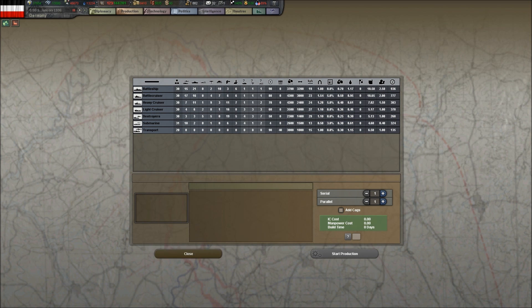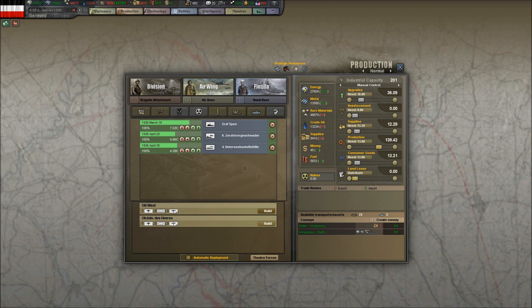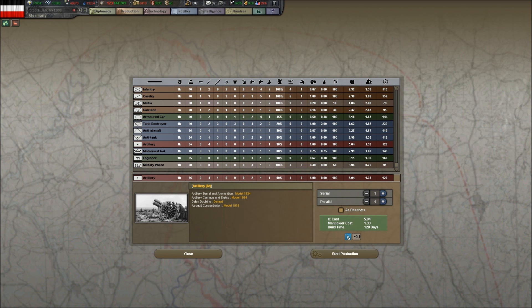By my reckoning I need 65 infantry divisions, 25 garrison divisions, 10 armored divisions, 5 mountain divisions, plus 30 miscellaneous artillery brigades. So let's start with the artillery brigades. We're going to make them in three serial runs of ten. Extraordinarily importantly for this part of the game, we need to make them as reserves, because that will cut the IC cost and manpower cost basically in half. I'll have to mobilize to get them up to full combat strength when I think I'm going to war, but right now it's the IC that's more important.